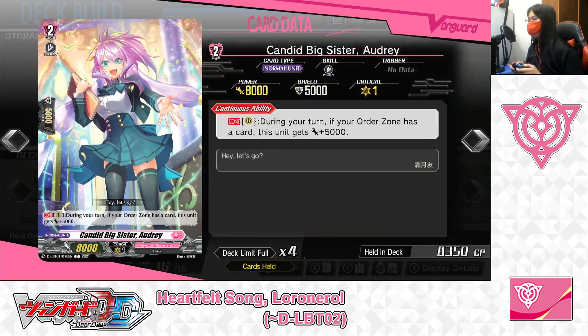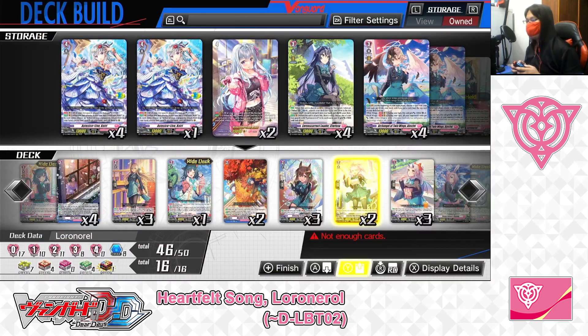Next up: Grade 2, Candid Sister, Audrey. Skill — Continuous as a rear guard: during your turn, if your order zone has a card, this unit gets plus 5,000 power. For Audrey, as long as you've got a card in your order zone, she can turn into a potential 13,000-power attacker from the front row. We've got 4 in the deck, taking 2 out, only playing 2.